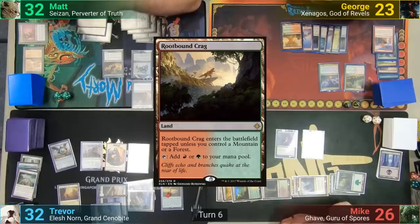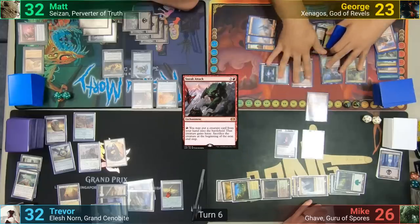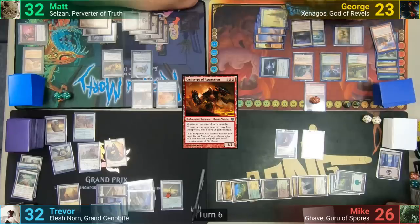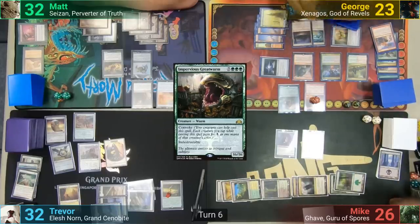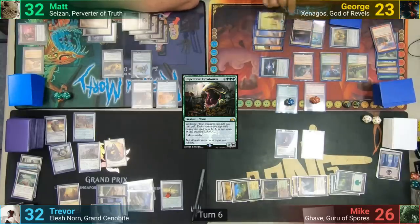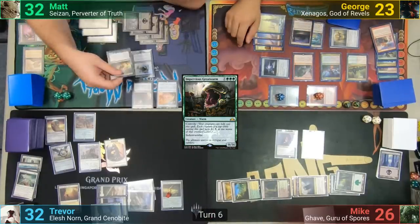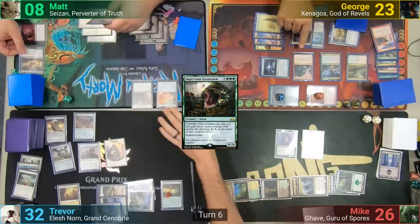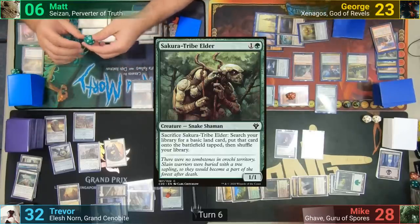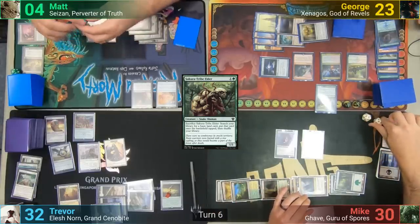George plays a Rootbound Crag and casts a Sol Ring. Sneak Attack then hits the field, and he activates it by paying 1 red to put out an Archetype of Aggression. The Riot trigger puts a +1/+1 counter on it, and then he uses Sneak Attack to put out the Impervious Great Wyrm for only 1 red, also giving it a +1/+1 counter. Moving to combat, the Great Wyrm gets the Xenagos trigger and George swings both creatures at Matt. Matt blocks both in front of the Great Wyrm but still takes a huge chunk of damage, dropping to 8. With Matt's creatures dying, Mike drains Matt with a Noble twice. George casts a Selvala Trailblazer Elder in his second main phase and at end step sacrifices the two Sneak Attack creatures, having Mike drain Matt for another 2.